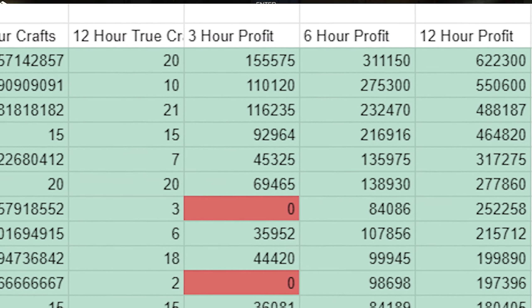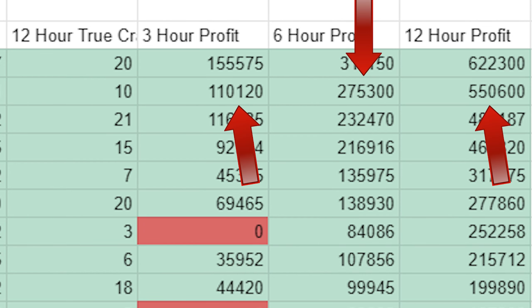Taking a look at the profits, you can make about 110,000 every 3 hours, 275,000 every 6 hours, and 550,000 every 12 hours.